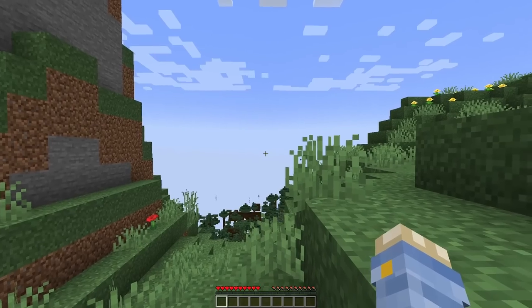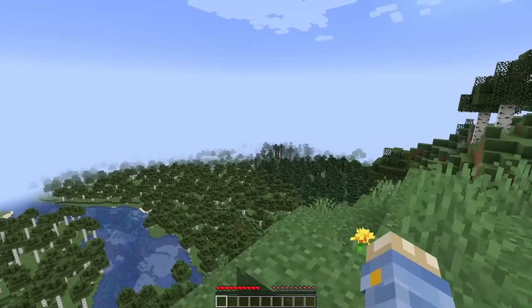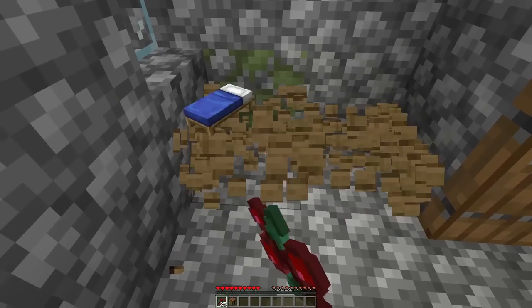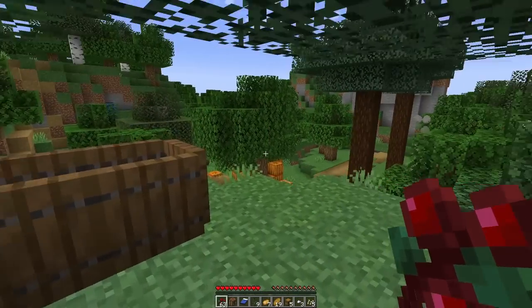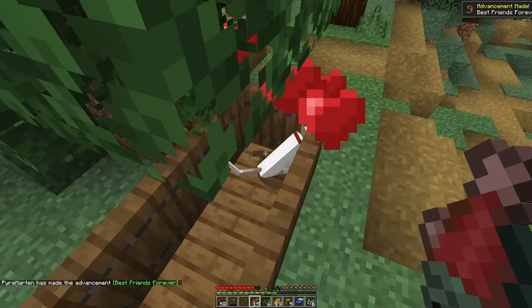I started a new world — survival, hard mode, no cheats, and with fire tick turned off because I frequently burned down my own house. Immediately I spawned just outside of a spruce village, and after a quick look around I decided that was the best place to go first. I did find a cat stuck in some trapdoors so I got some fish and tamed it, as this is single player and I will get terribly lonely.